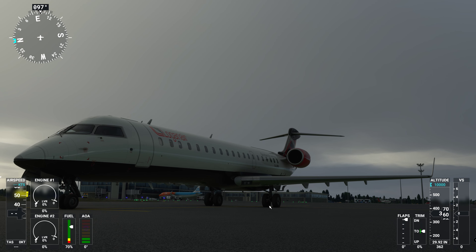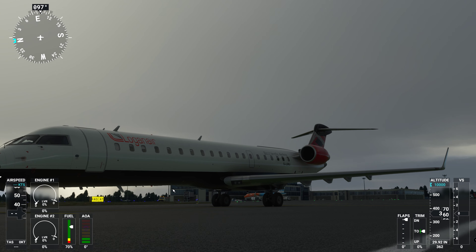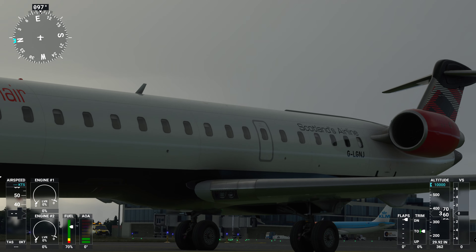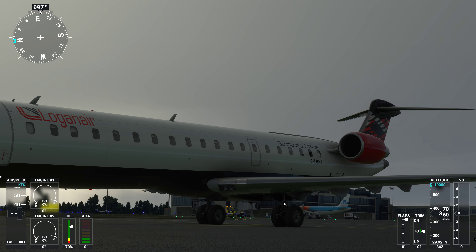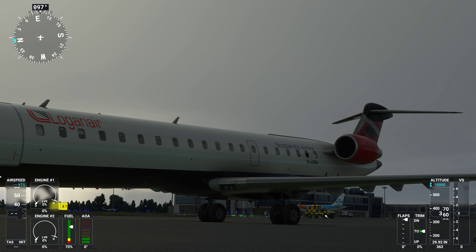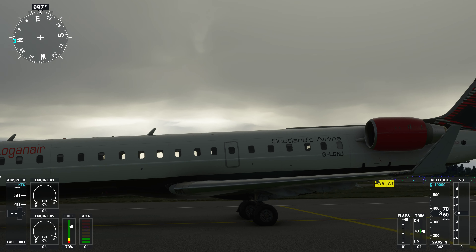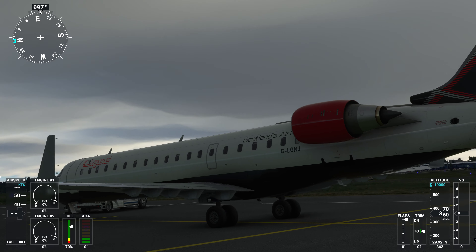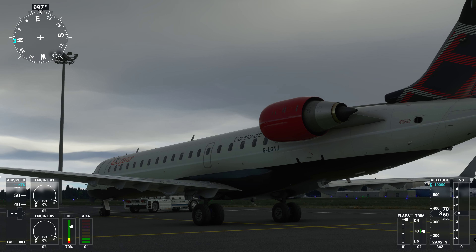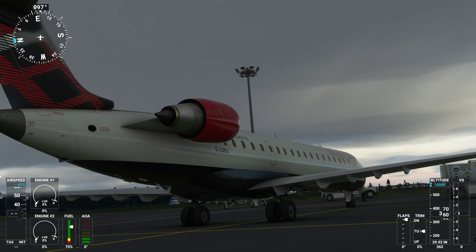Landing lights are looking good. We have got taxi lights, landing lights, nose wheel lights, glideslope interceptors, and beacons. The landing gear looks pretty solid. I have got the airport vehicles mod and I am at Newcastle Jackson Airport in Loganair colours. The textures on this aircraft are fantastic — there is nothing much better than this at the minute that is out there.